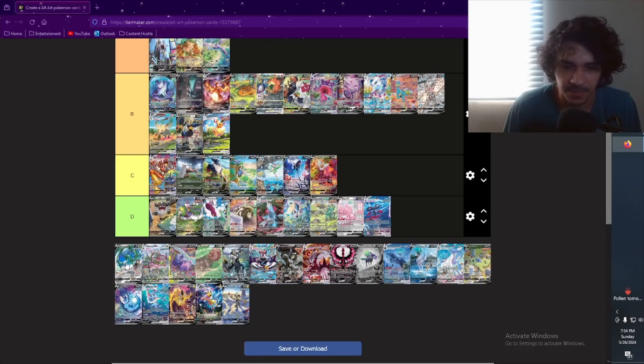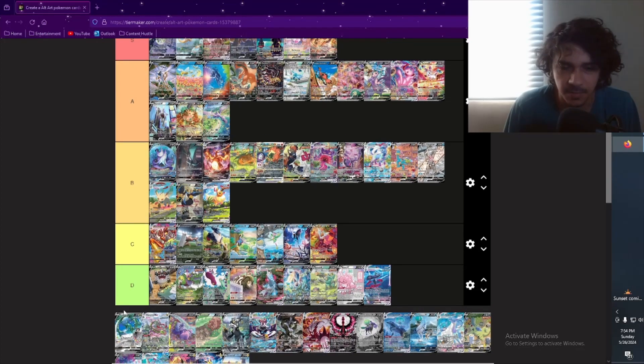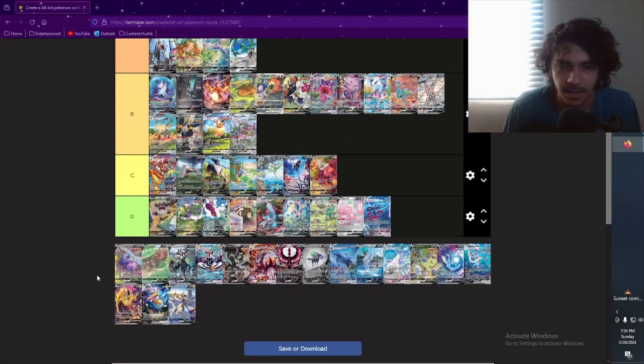Rayquaza V from Evolving Skies — I actually sold this one. I'm not really a big Rayquaza guy. I pulled this one myself from Evolving Skies. I like this one more than the VMax — I don't really like the VMax at all, it's just very clustered. The V is okay, I didn't like it enough to hold on to it obviously, but probably a B. Actually I'll put this one in A — I like how he's towering over the trainer. And the VMax in B.